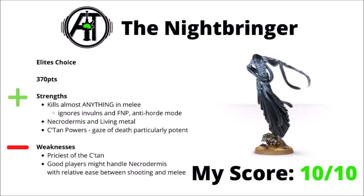Moving on to his bigger brother, the Nightbringer — 370 points, but this guy really is a model to strike fear into your opponent's army. He's one of the few models in 40k that will kill almost anything it gets into in melee. His brutal melee attacks ignore invul saves, ignore Feel No Pain, and ignore rules that limit the amount of wounds you can take — so oddly enough he's really good at killing other C'tan. He even has an anti-horde mode as well, meaning no matter what this thing catches, they are really going to feel it. He has all the useful C'tan things — Necrodermis and Living Metal — and the Gaze of Death that the Nightbringer gets as his unique power is particularly potent.